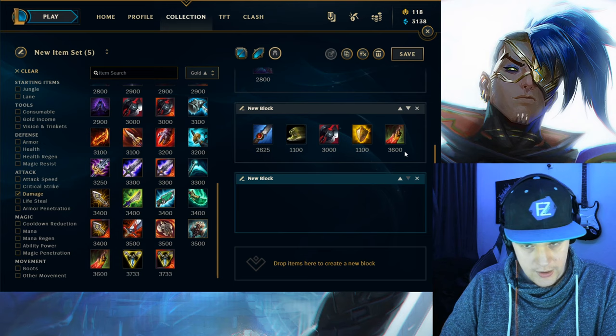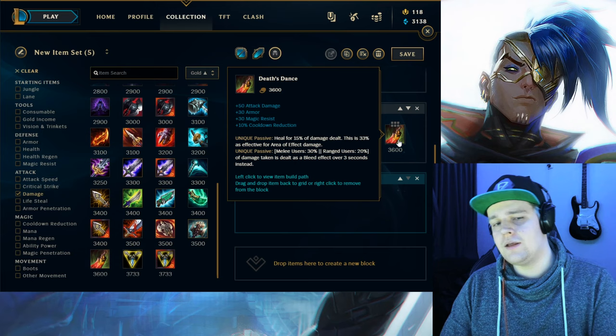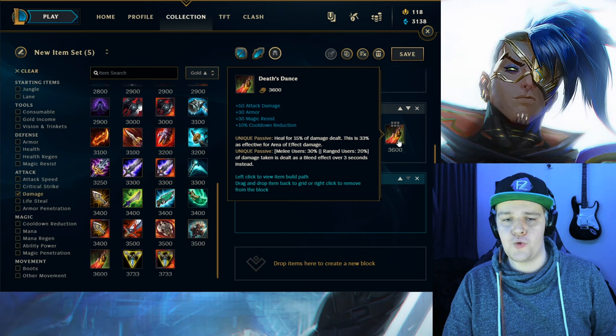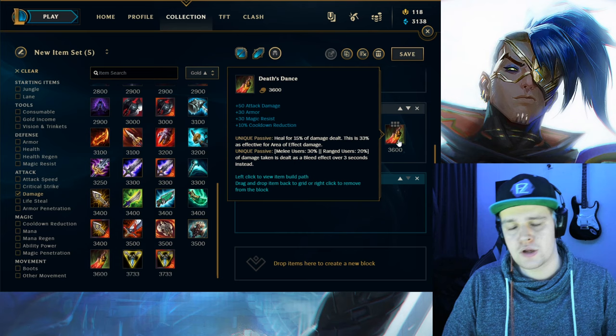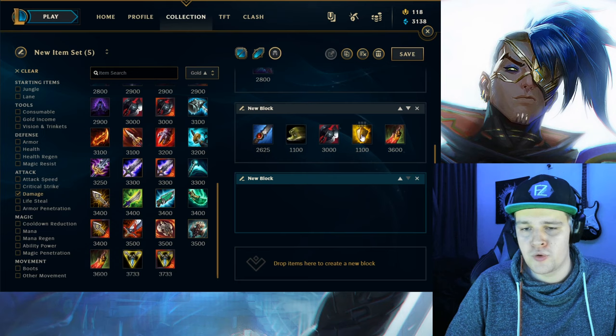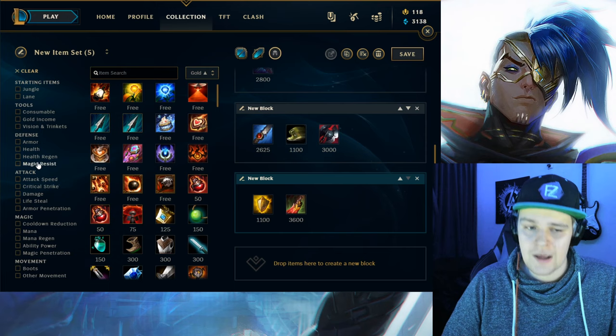Now the only situation where death's dance would not be viable is if you are doing quite poorly, because it's a 3600 gold item which is quite hefty. It will push through a game quite easily if you are getting a slight lead early game. However if you're falling behind, unable to really get going with your form, and things are slowing down — like if you get invaded or something — then this item would not be the option I would go for. Then I would just build tank items that go well into the enemy team.